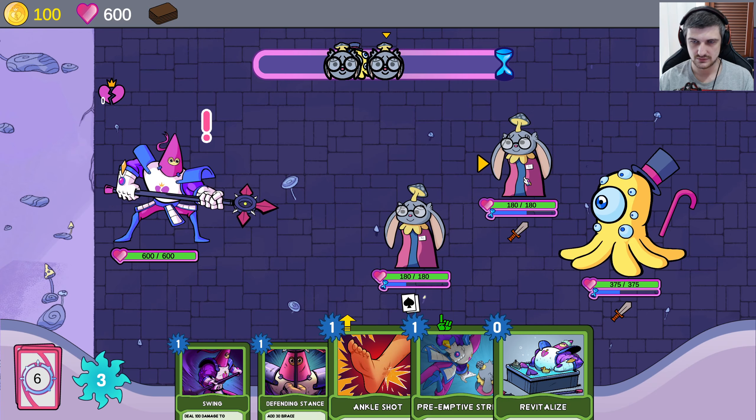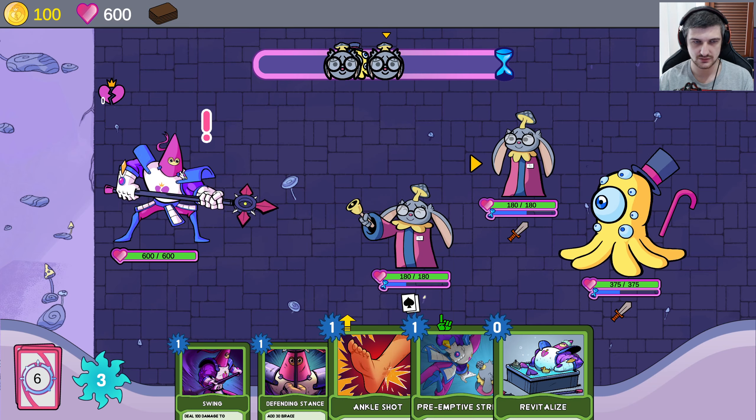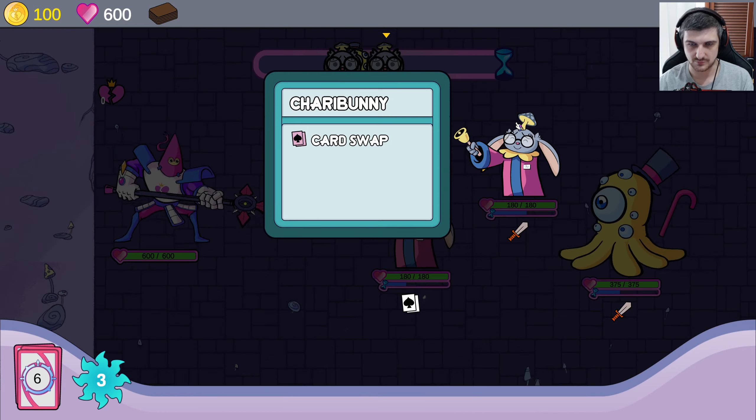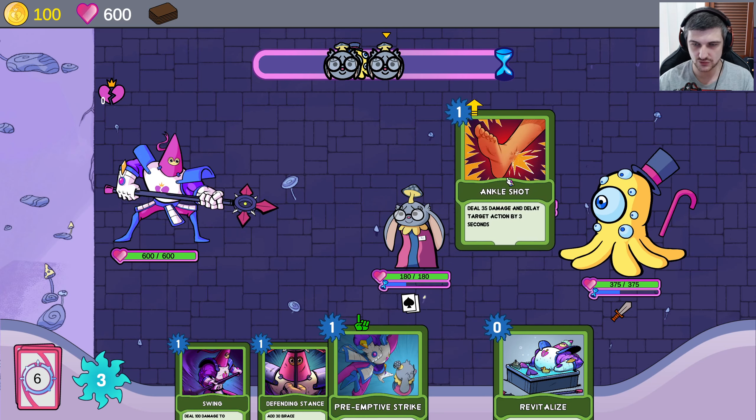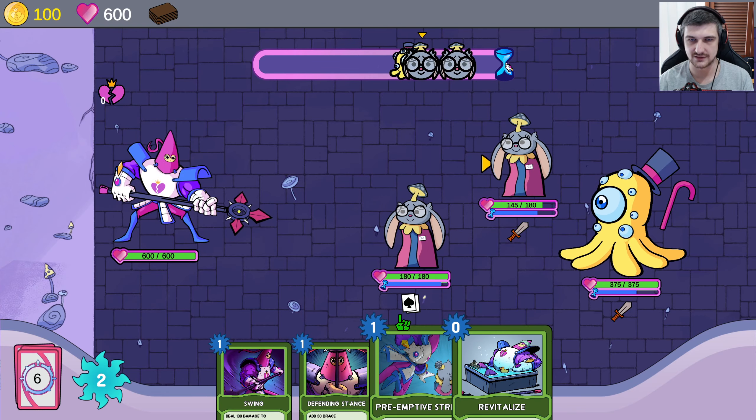Ankle shot — you. Ankle shot you. Ankle shot you. Card swap — that's their special thing. Ankle shot, oh it's working now. Got you. We can delay your attack a little bit, you can see up here.